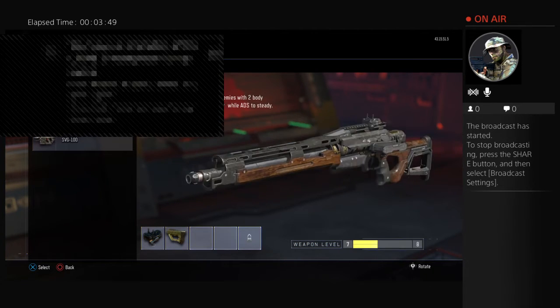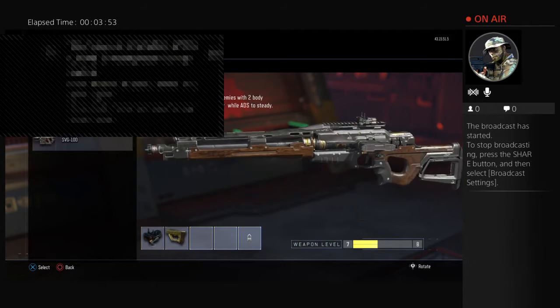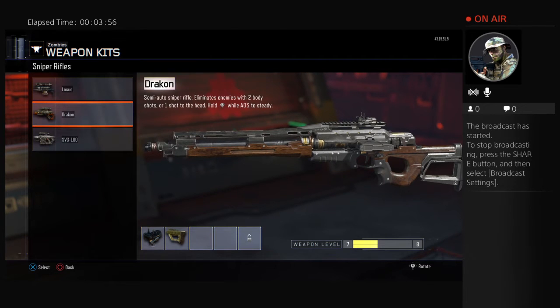Next, we have the Draken. It's semi-automatic, really detailed, available in the mystery box. Does a whopping headshot — one headshot will kill like two Zombies in a row. I'm not kidding. This baby is good. I don't really use it that much.